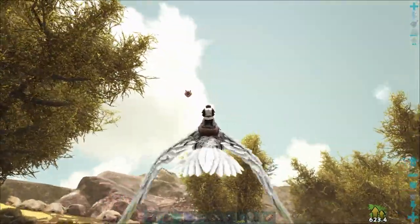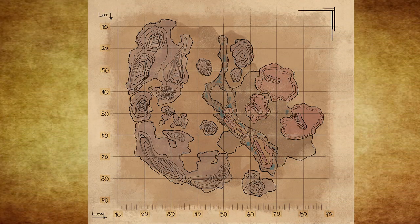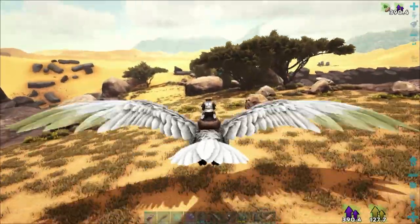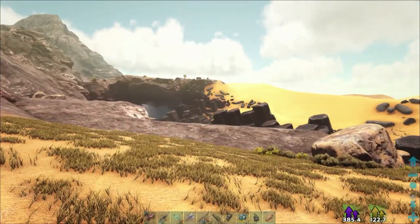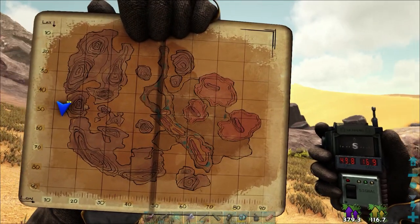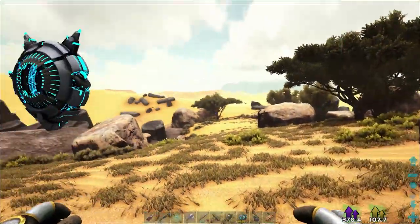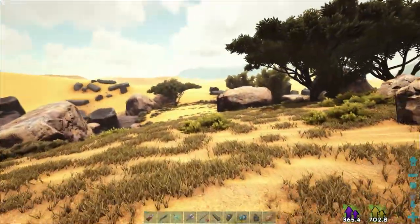We need to head on over for the third note, which is down at the World Scar near the bridge. We're just over at the Wyvern Trench — this is pretty much the centre of it and the biggest bridge. There are a couple of bridges, but I'll pull the coordinates up for you. We'll just get HLNA out and give it a second to trigger. There we go.